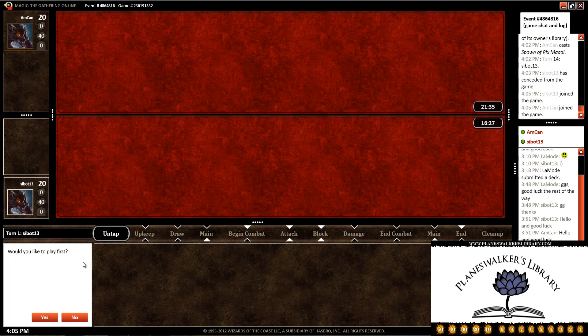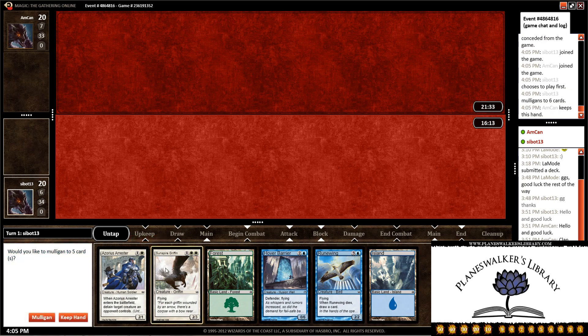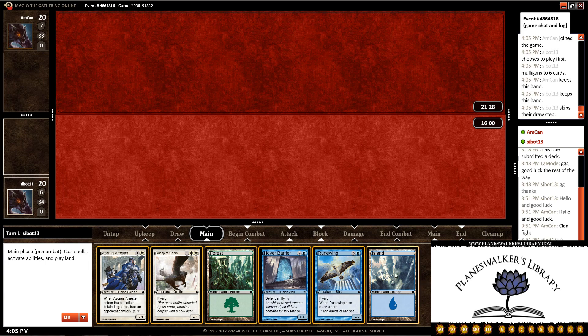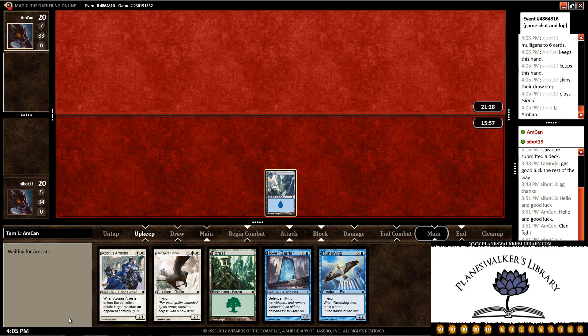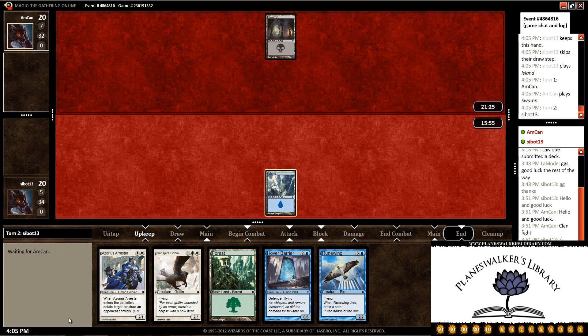We would like to play first. This hand isn't too great — we need a lot of blue and don't have much else. Let's go ahead and mulligan. I think we can do better than that. This looks to be a bit better. If we draw a Plains, we should be really good. Let's keep this and start with the Island and pass the turn back. We draw a Plains, which is great. We don't have anything to detain with the Arrester, so let's hold that and play the Plains.